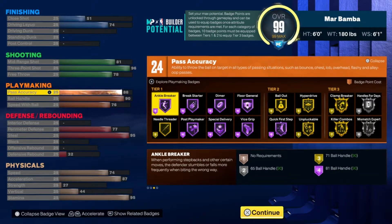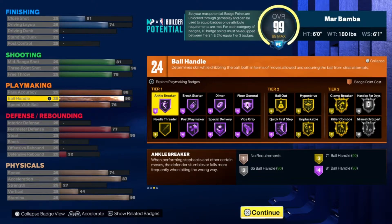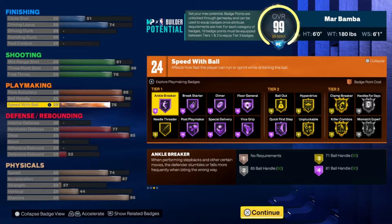I gave him an 88 pass accuracy because in Pro-Am, especially comp Pro-Am, you have to be able to throw quick passes to your teammates to get them open shots — the higher your pass accuracy, the better you do that. The ball handle is going to be a 90, and I gave him a 76 speed with ball because I've heard repeatedly that speed with ball is not that necessary to how you move. Let me know in the comments if 76 is high enough for dribbling packages.